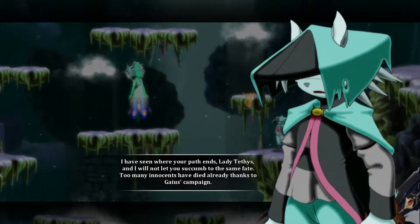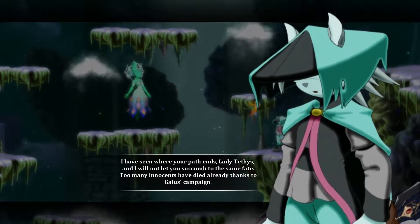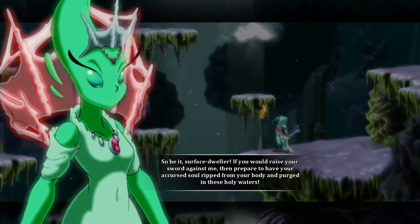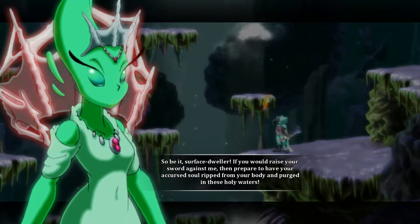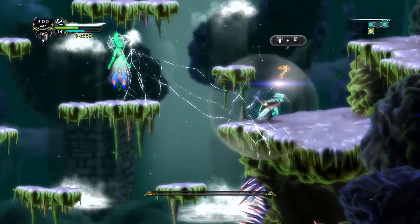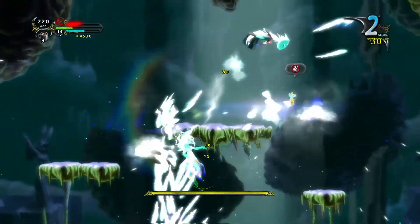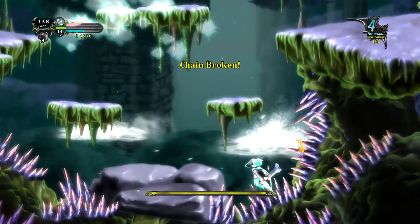Anywhere your path ends? Not let you succumb to the same fate. Too many innocents have died already thanks to Geist's campaign. Have we been paying attention to this story much? She's grumpy. She looks it — she's got a red... what even is that thing? Like a neck fringe? Oh, and also she's mentioning ripping your soul from its accursed body.